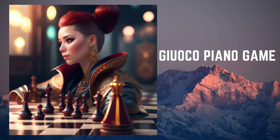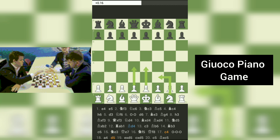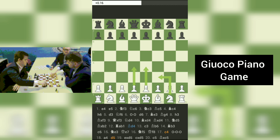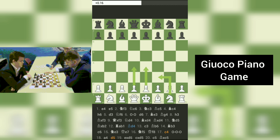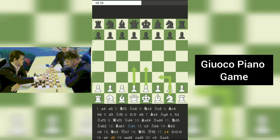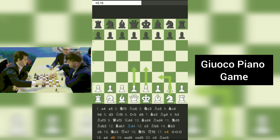In this mystical realm, every move holds the power to shape destinies, and every decision is a step towards victory or defeat. Join me on this extraordinary journey as we explore the realms of imagination, intellect, and the boundless potential of the 64 squares. Today, we have two players, Ikwen_Nazir and Alabama88, competing in a thrilling battle of wits and strategy. Let's dive into the game and analyze their moves as they showcase their skills and tactical acumen.